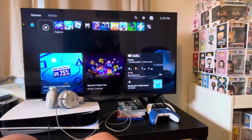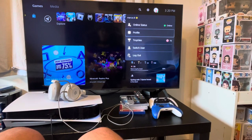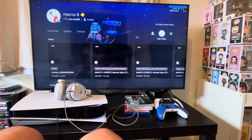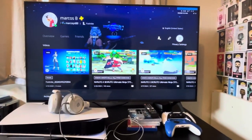So first you want to go to your profile, and then press pretty much profile. And then you want to go to privacy settings. It's right there — you want to click on there.